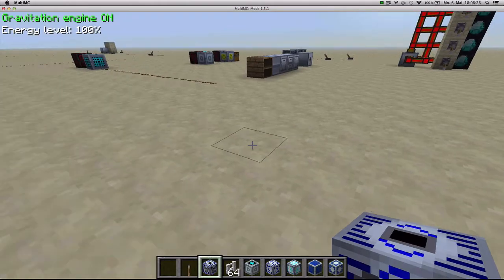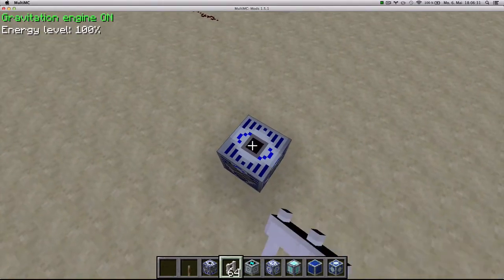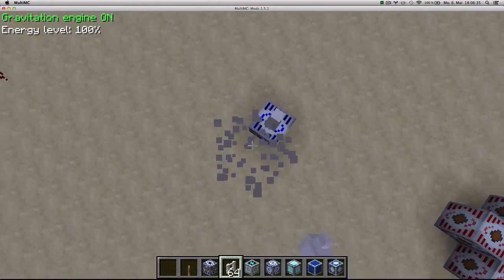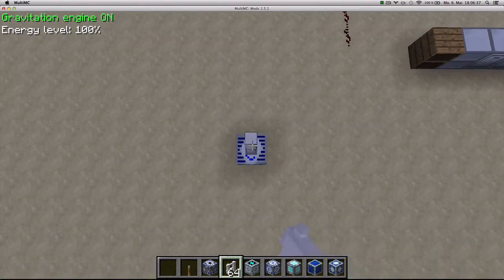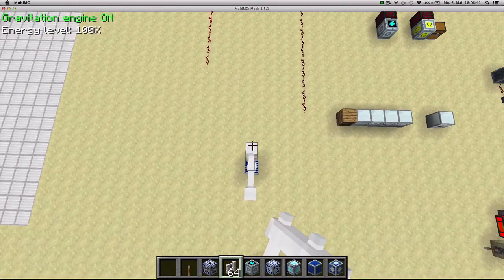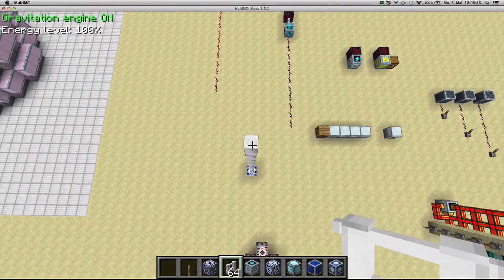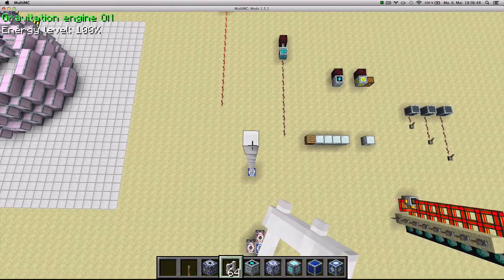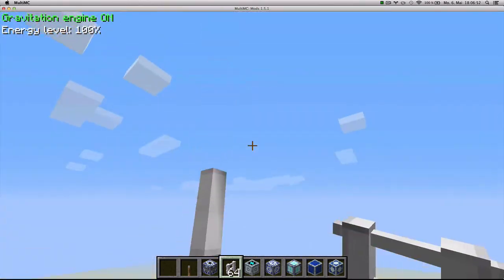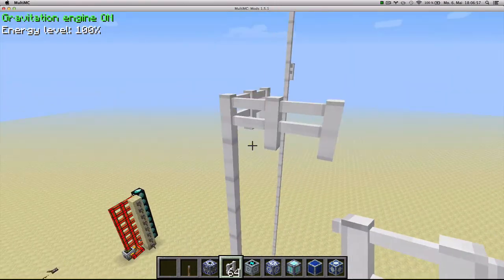You place it in the world anywhere and you want to grab yourself some iron fences and put them on the top. The purpose of this block is to gather the energy from lightning and turn it into EU. The higher you put the iron fences, the higher the chance of getting lightning when a thunderstorm occurs. So you want to make this as high as possible, and you could also put iron fences on the side to increase the chance that you'll get energy from lightning.